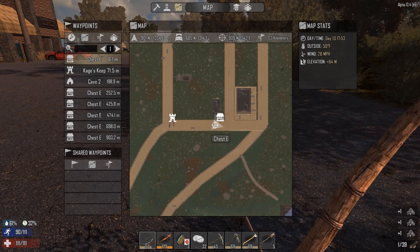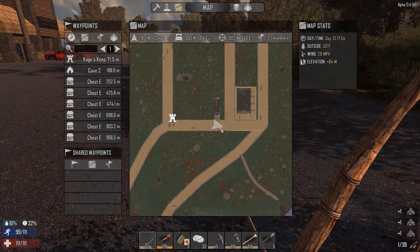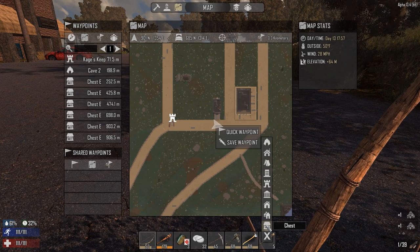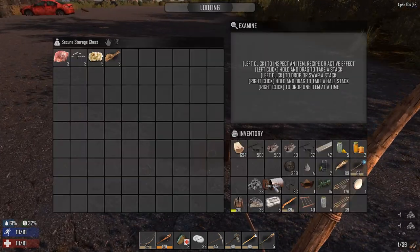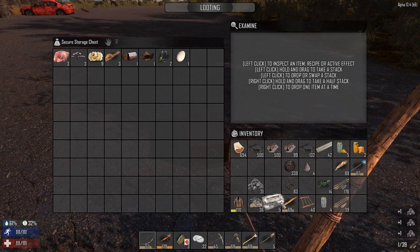That chest is not empty anymore, so we need to mark that chest as not empty. Anytime we mark a chest as not empty, we go to the chest, remove the waypoint, and make a new one — save the waypoint. That way I'll know it's not empty. I should probably throw some more stuff in here, but I don't want to throw anything too important in there.